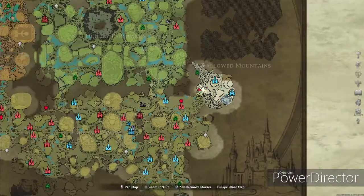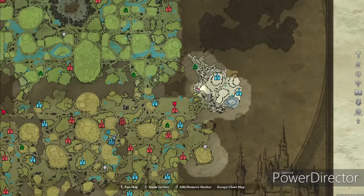As for where you'll find Frostmaw, he'll be in the Hallowed Mountains on the right side of the map. He will be patrolling the whole perimeter there.